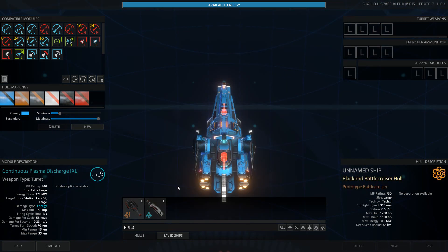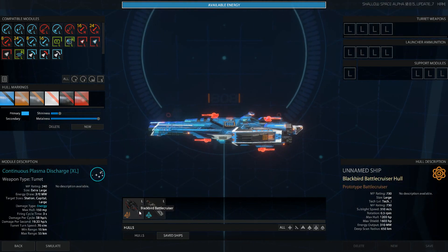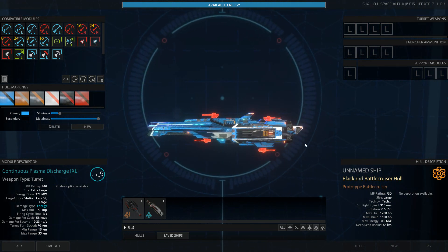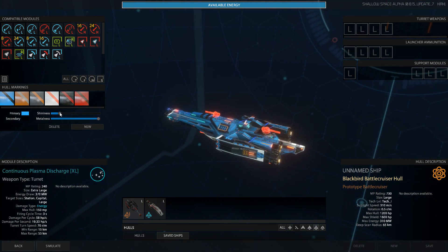Let's look at this guy — the Blackbird. Oh, it's just Blackbird. It is a Battlecruiser, just like the Holman, so we now have two Battlecruisers, which is cool. It's got four turret positions. The launcher you just cram full of ammo, and it's got room for a shield and some support modules. Let's go ahead and arm this puppy up real quick.